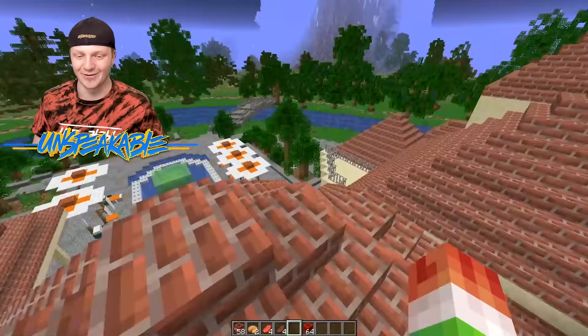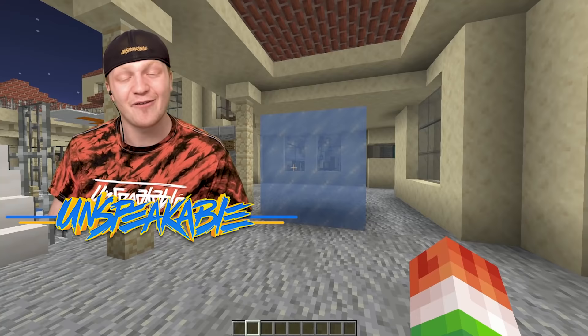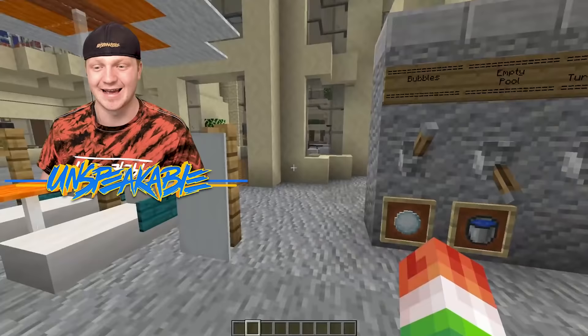We can climb on the roof and bounce on this, and then we almost made it into the pool. Look at this — is this the massive ice block? This is the ice block that we found in the scavenger hunt video. Do you guys remember that? That was so much fun. We can even empty the pool — I wish emptying the pool was that easy. We can also turn on the bubbles, so now the pool is getting warm.